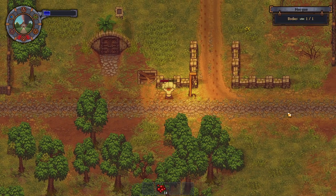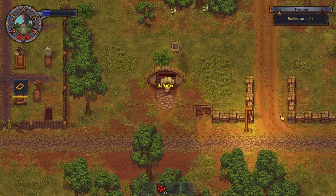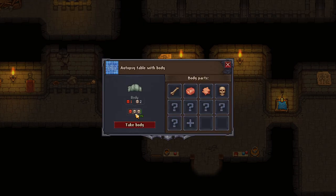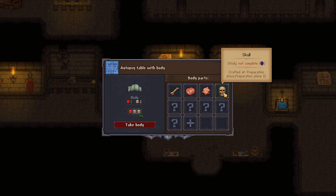Our graveyard's not looking that good. We've got a body — let's go have a look at this chap. Put them on the old autopsy bench. I wish I knew what to cut out to make this man better.